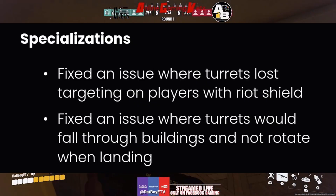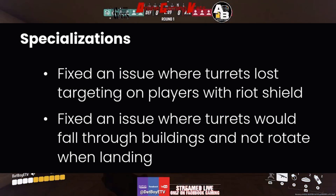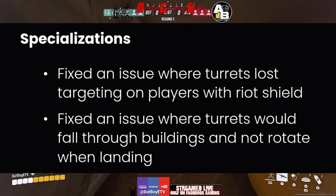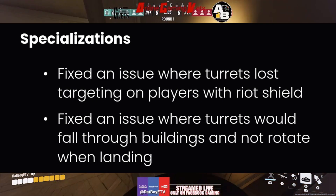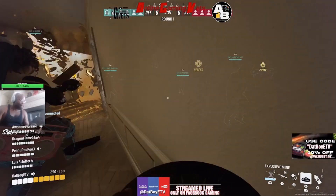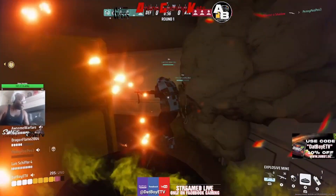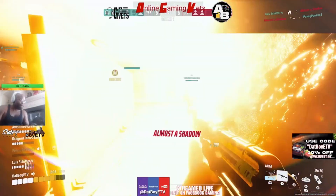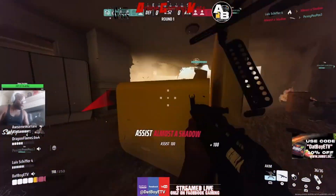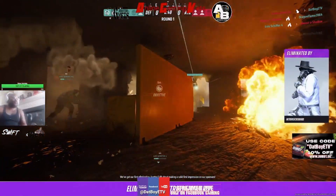Last but not least for specializations, they fixed an issue where turrets lost targeting on players with riot shields — which is just wild — and fixed an issue where turrets would fall through buildings and not rotate when landing. I've actually seen that myself and it was really annoying when it wouldn't turn and the enemy was on the other side.